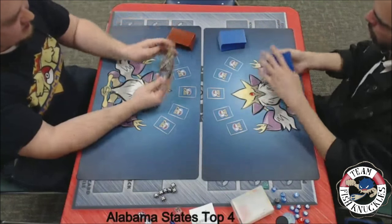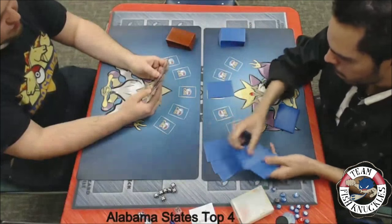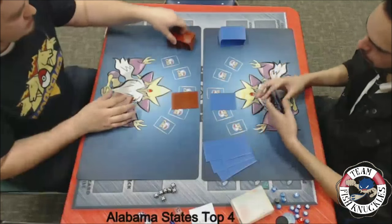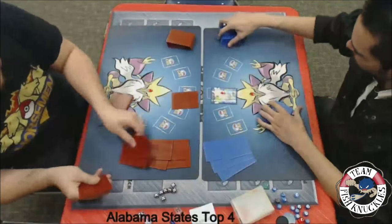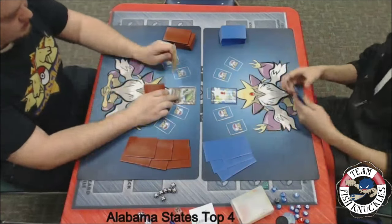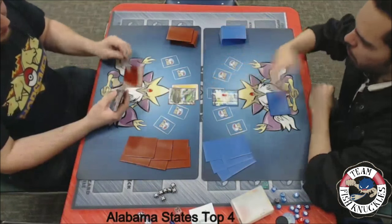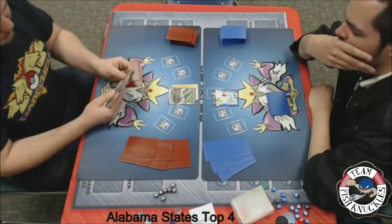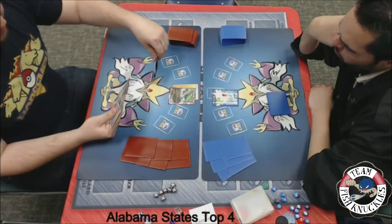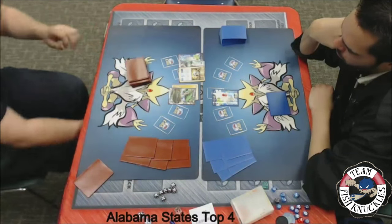Looks like a Shaymin start from Blake — I bet he wishes he hadn't mulliganed. We'll see six prize cards coming down. Jose starts with a Shaymin, but Blake does have a Rayquaza in his hand. We'll see a Lightning Energy to the active. Blake's going to play all of his Trainer cards — he needs to get a turn 1 before Jose tries to get that lock. Looks like a Sycamore and Ultra Ball discarding a Shaymin and something else.